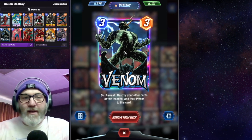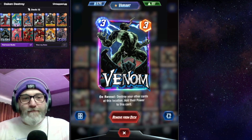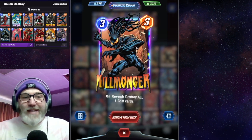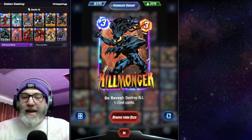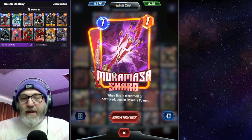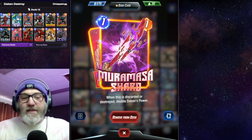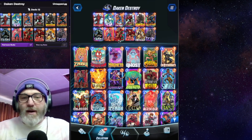Venom lets you put big stats in a lane and feeds into Death. It synergizes well with Taskmaster sometimes. We also have Killmonger, used to destroy your Deadpool and Nova which feeds into Death, and it kills off all your opponent's pesky one-drops. Then we have the man of the hour — Dakin. On reveal, add the Muramaster Shard to your hand. The Muramaster Shard, when discarded or destroyed, doubles Dakin's power. A pretty solid three-eight that can be easily killed off by Killmonger, Carnage, or Venom.